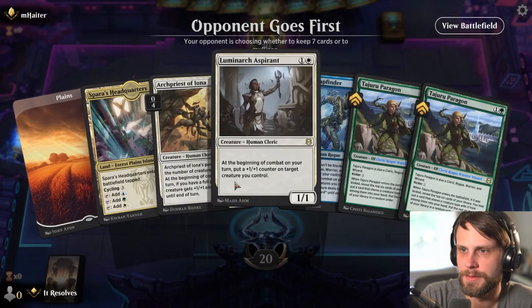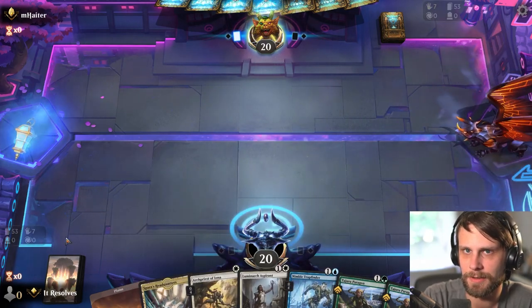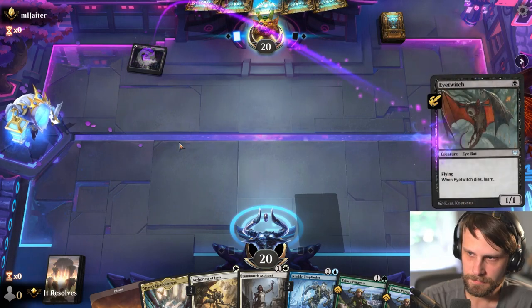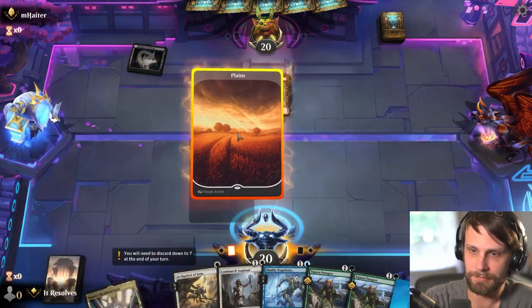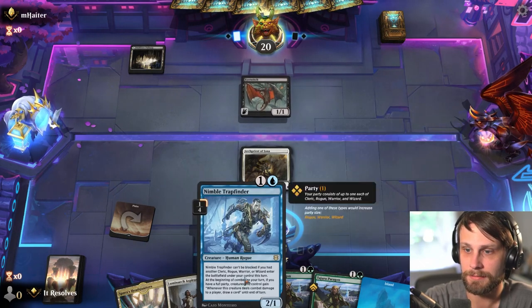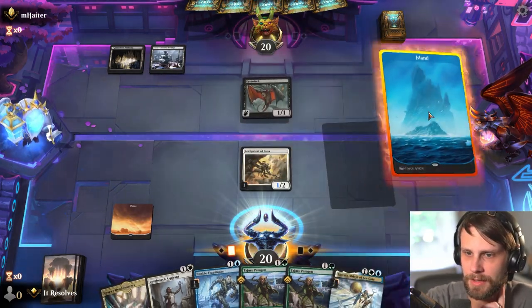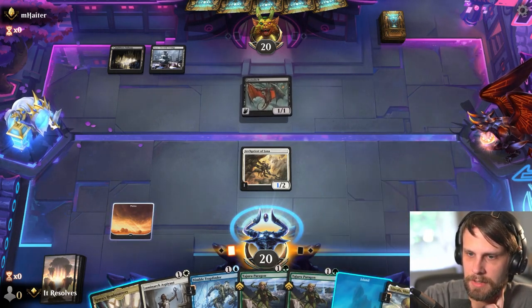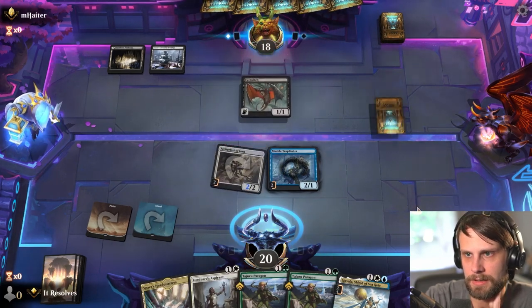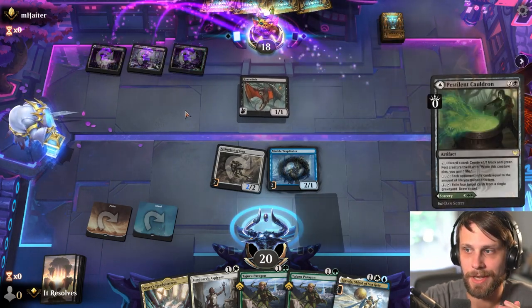Here we are for game number two. I really like this hand. Since we're on the draw, if we get an untapped land, we'll probably go Planes into Archpriest. That is an untapped land, so yeah, I think we go this route. While the Paragon is going to be coming down quite late, we are able to build up the Archpriest a little bit. Looks like a potential Blood on the Snow Golgari list, which is probably less than ideal, but that's okay. We'll attack in and they're going to go ahead and take the two.